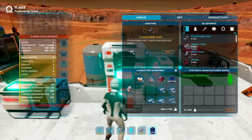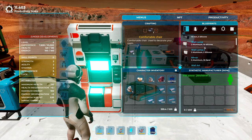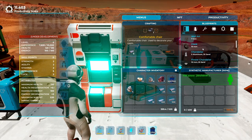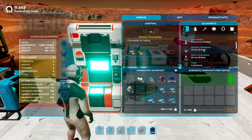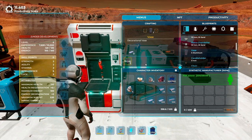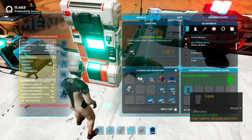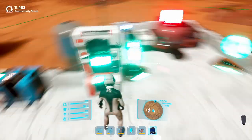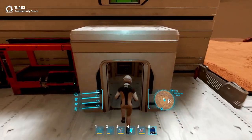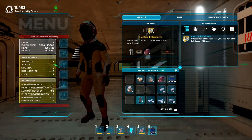Cosmetic equipment is made using a machine called the synthetic manufacturer. Each product requires a certain amount and type of material in your inventory. Production takes only a few seconds. When the product is made, you put it into your inventory, ideally into the bottom rail, and then place it wherever you want.